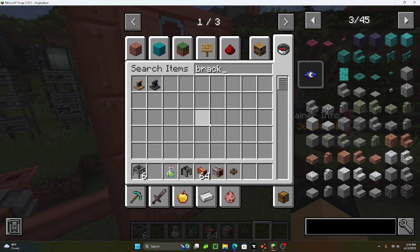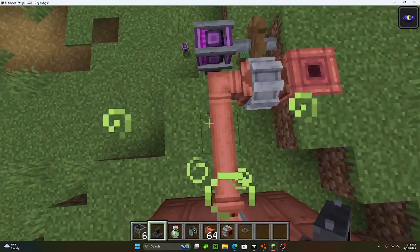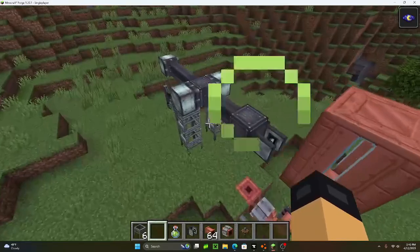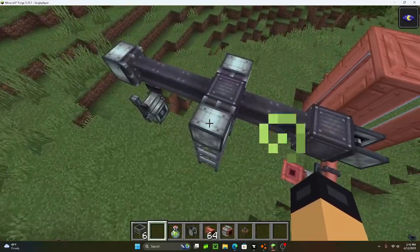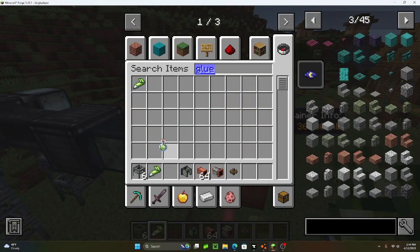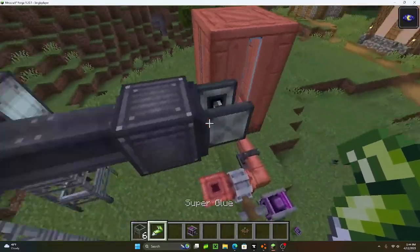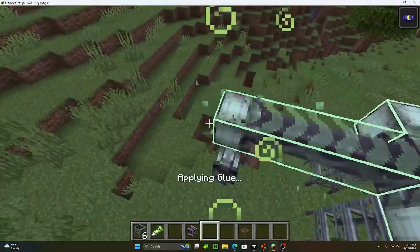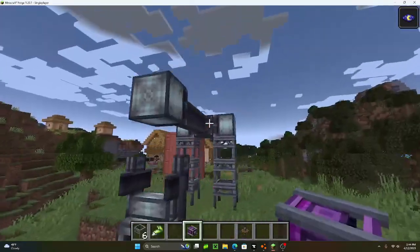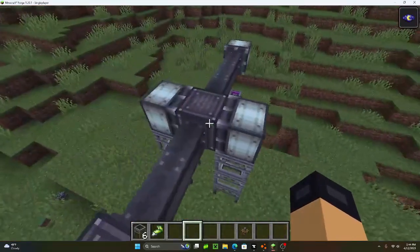Now let's get a bracket — you don't have to do this, I just want to restyle. And last but not least, you're going to have to assemble. I forgot — you're going to need to glue your pump jack. Then once you're done, you can set this up and right-click.